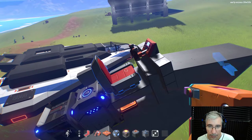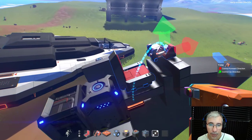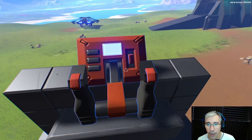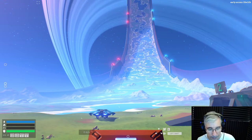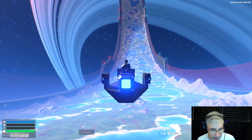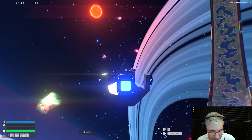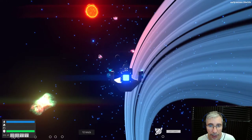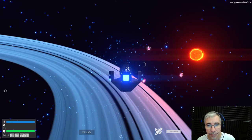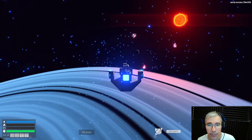After sorting out the connections, the ship is ready. It's very easy to create a functional ship. Let's engage the hyperdrive and head to the NPC station. There's an NPC station out there, but there's not much going on in it from what I've seen so far.